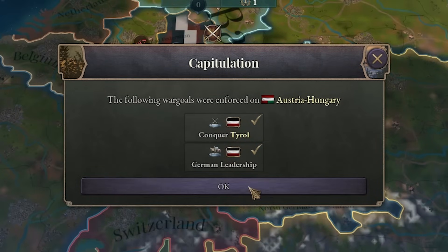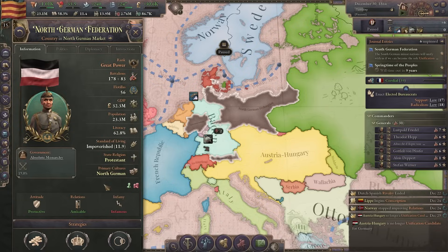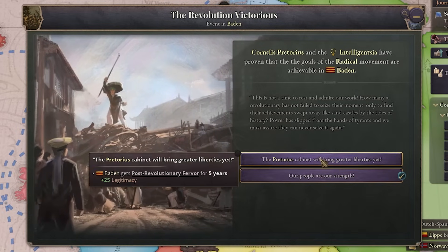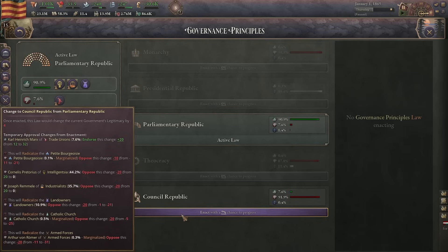We did it — Austria capitulated. And now we have a North German Federation. I'm not a big fan of a big powerful Prussia, but at least it's better than a big powerful Austria. Also the revolution was victorious. We could get Karl Marx into government — let's do that. And we can get a council republic. That will definitely cause a revolution, but I'm gonna do it.